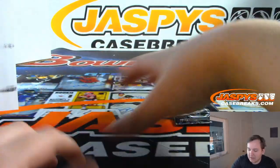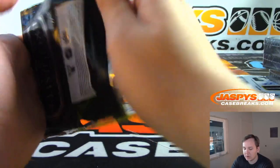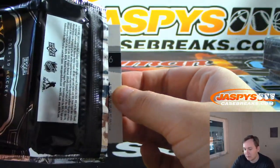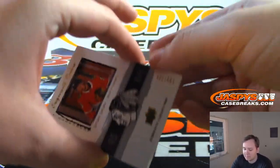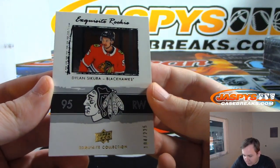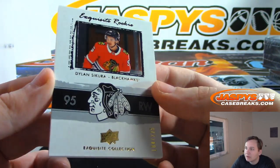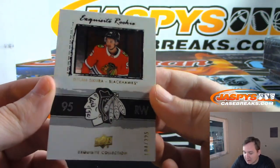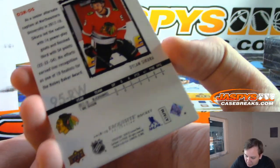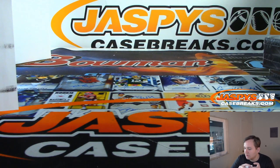Alright, the Exquisite Pack. Good luck. The next box is in the store — check it out at JaspisCaseBreaks.com. We have — wow, nice — it's a retro Exquisite design. Dylan Sakura for the Blackhawks, Exquisite rookie, 104 out of 225. That's like the... I think the 05 or something Exquisite design, maybe LeBron's rookie — 03, 04. Nice. Chicago Blackhawks: William L. There you go.